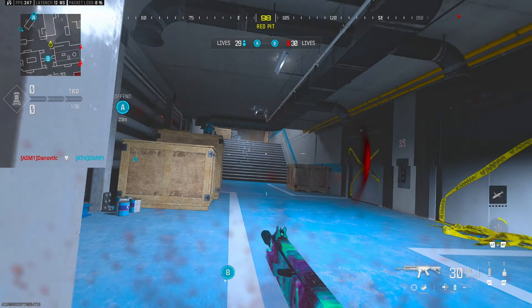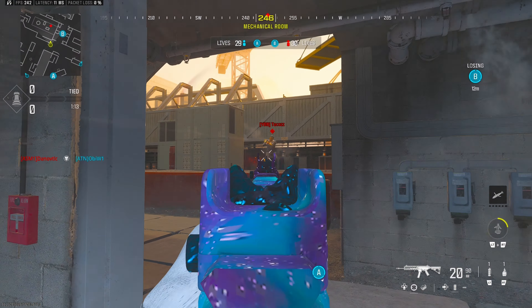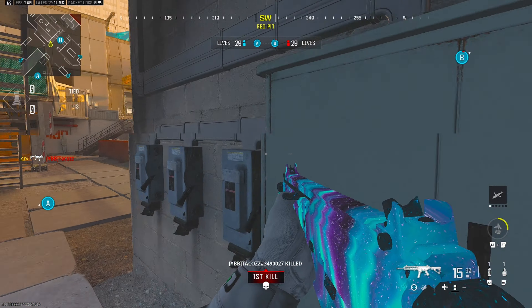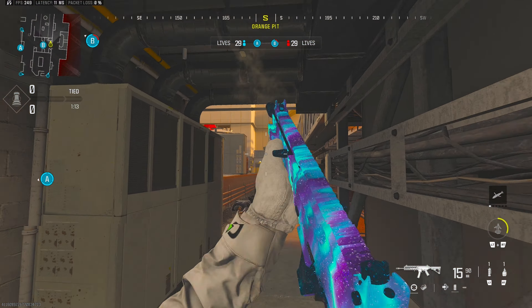Starting off, there's a guy right there. We're going to slide across. Nice little pre-fire there, going to back away. Now they know I'm underground, so I'm just going to play some different angles, try to finesse him a bit.